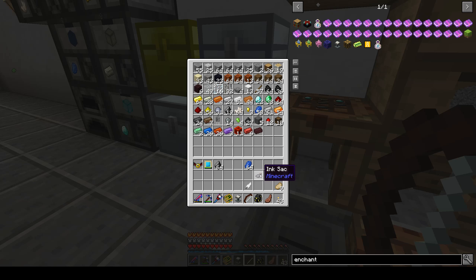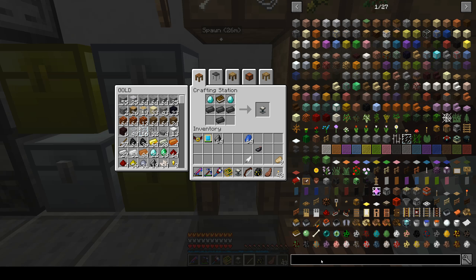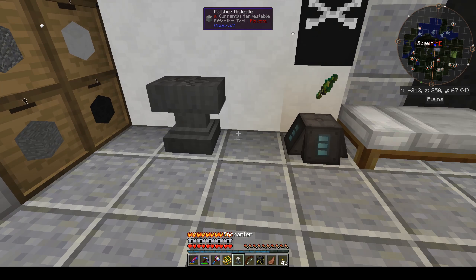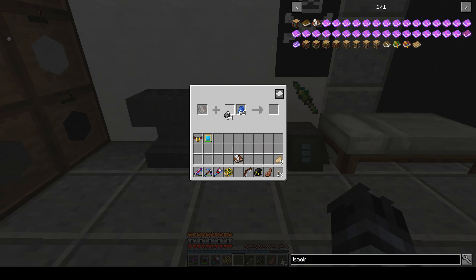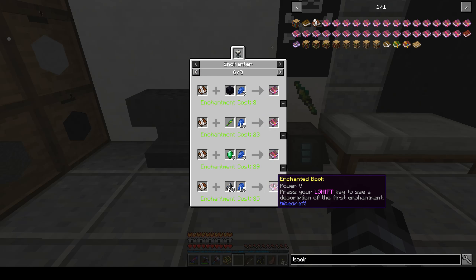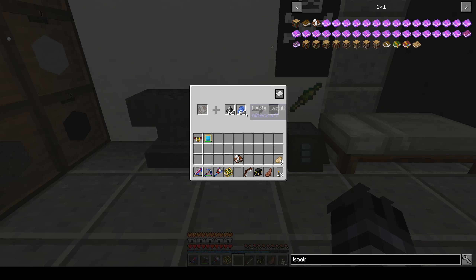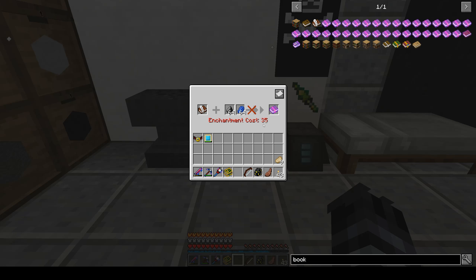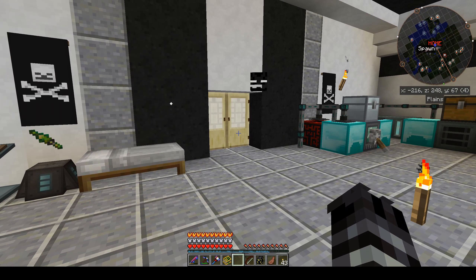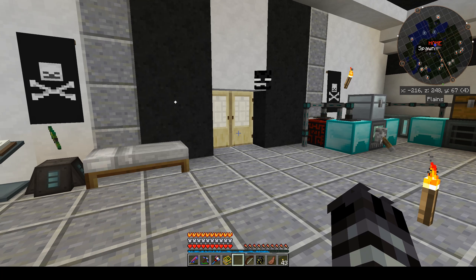Let's make an enchanter and dump off this stuff. We're also going to need a book and quill. Let's put the enchanter down right here. If we look at the recipes, I think this one right here is Power — so we want to add Power 4. We need flint and some amount of lapis, and that's going to be 35 levels. Not enough. I'm going to need to go grab some levels. I could put a lower level of Power on there, but I really want to do this. So I'm going to go to the nether and mine a bunch of quartz — that's a great way to gather experience.